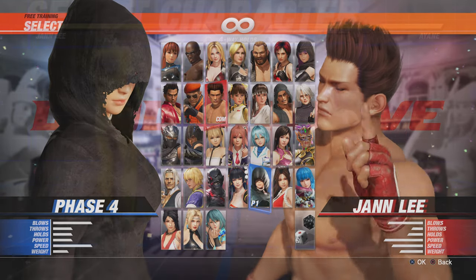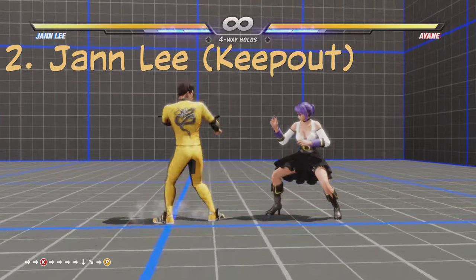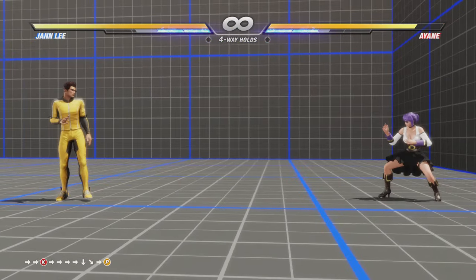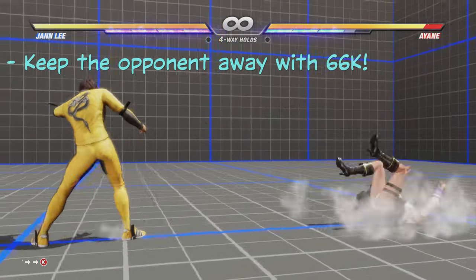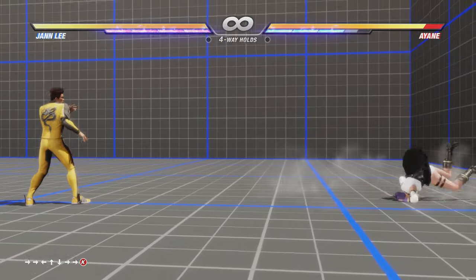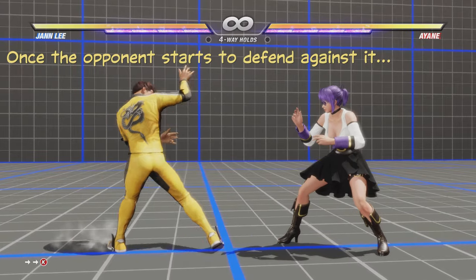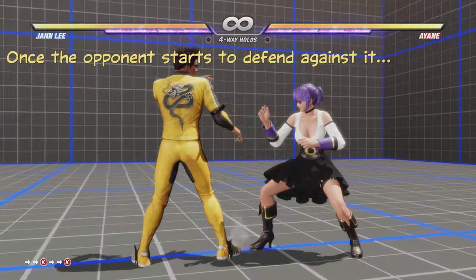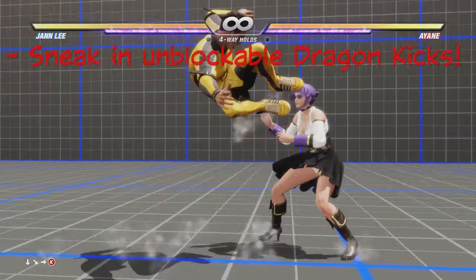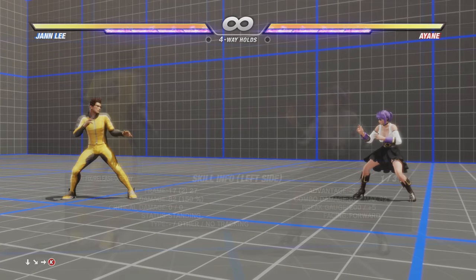Another good starter character is Jan Lee. Jan Lee specializes in keep-out, meaning he's really good at keeping his opponent away. Hit the opponent with forward forward kick — it knocks them back very far. Keep using it until they start defending against it, which opens them up for the quarter circle forward kick, the dragon kick. This move is unblockable and very dangerous.